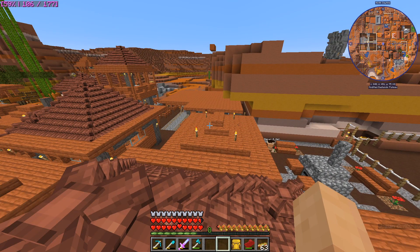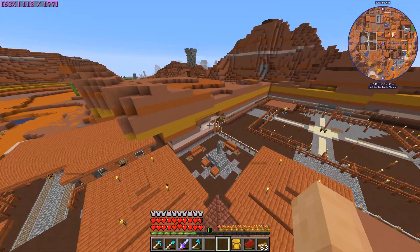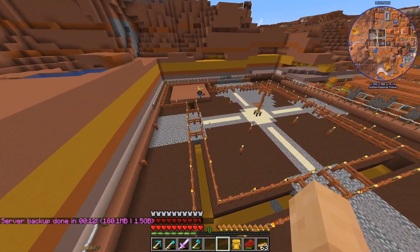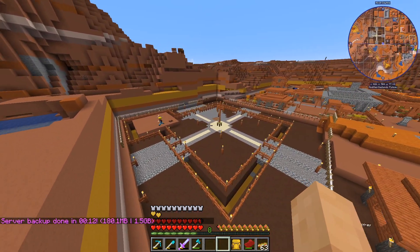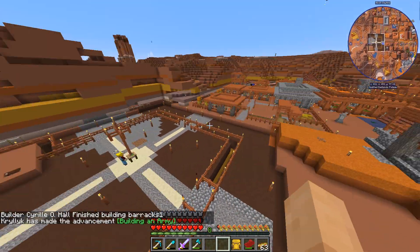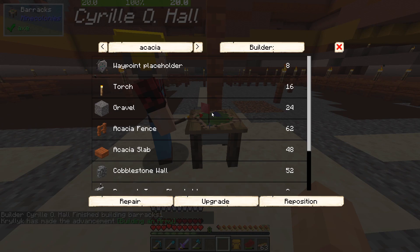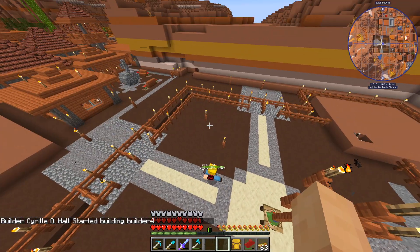Welcome back to another Enigmatica 5! Mr. Builder over here is doing good work on the barracks. I definitely helped mine some of this out - this used to be a big hill. We've got ourselves a barracks - very, very nice. Okay cool, so building an army.